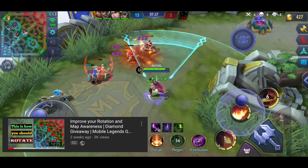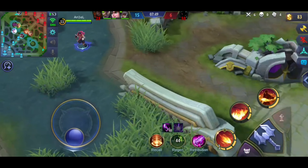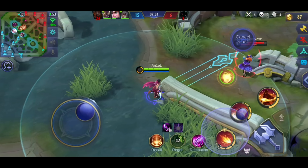Dito, kung mapapansin nyo sa mapa, magkakaroon ng teamfight sa mid. So ibig sabihin kailangan kong mag-backup. Dito, makikita ko na nagdash na yung Guinevere — ibig sabihin wala na siyang pantakas. So kapag wala na siyang pantakas, kaya ko na siyang patayin.